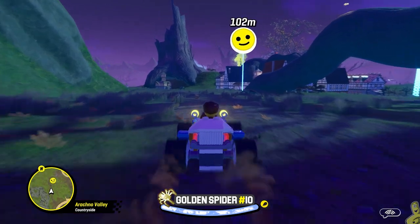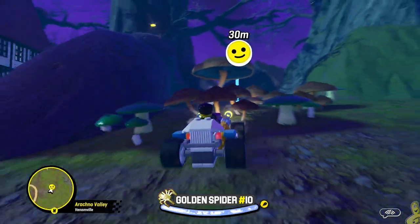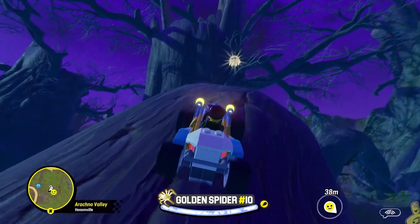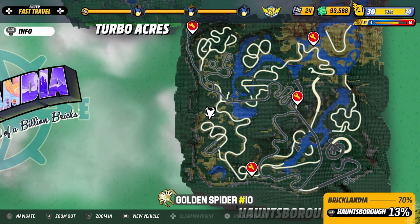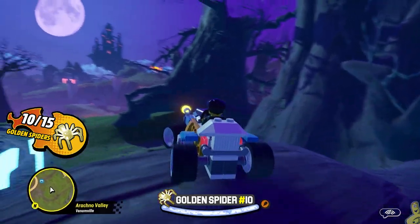There is a perk you can equip to your vehicle — if your vehicle isn't the one I'm using and you're having a hard time jumping, you might switch to the off-roader. And if you're having trouble with the off-roader, you might actually toggle on the double jump perk, which does not allow you to jump as high with a single jump, but the double jump should get you higher than a single.